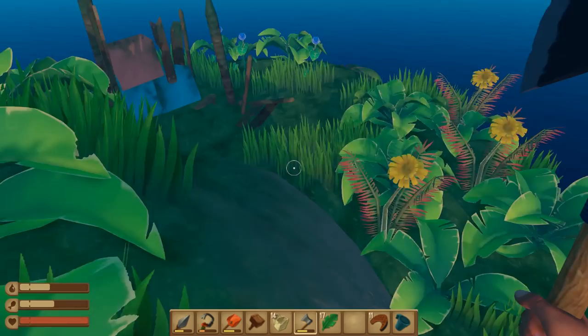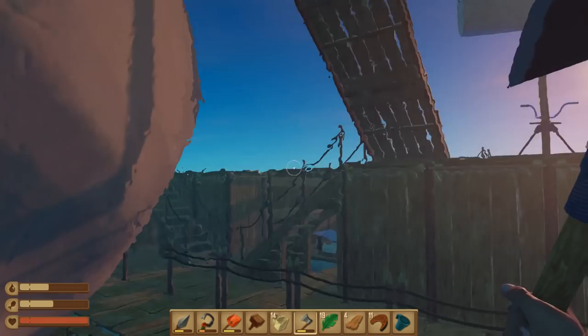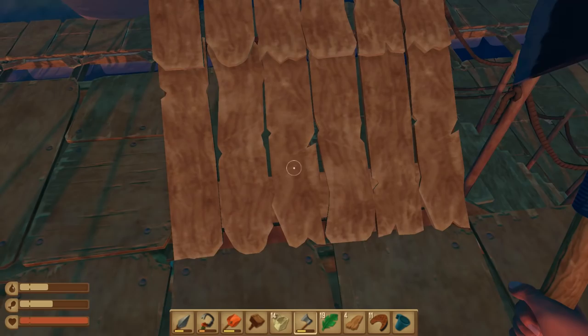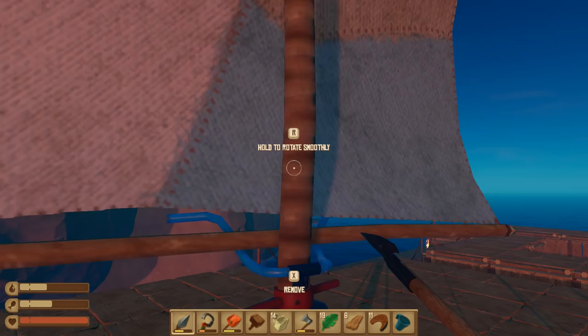Is there anything else up here? I don't see anything. People get very annoyed when I miss stuff — I don't blame them. Let's get up here and get this thing going. We've been in one spot for too long. Let's go ahead and take that out. You can break this down one piece at a time and get wood back, but I don't want to waste the durability on my axe honestly, it's just not worth it.